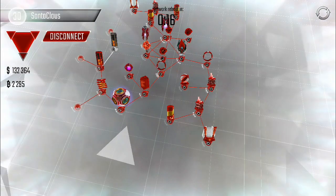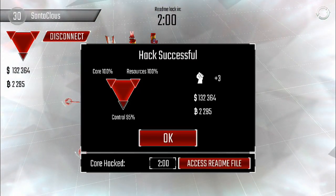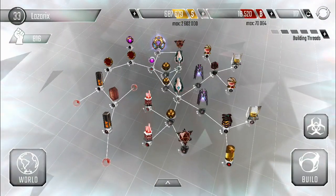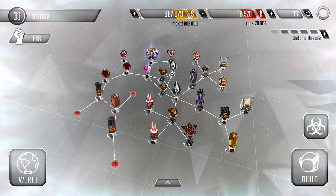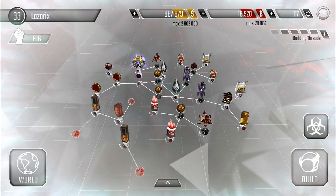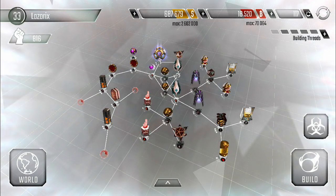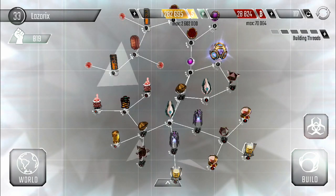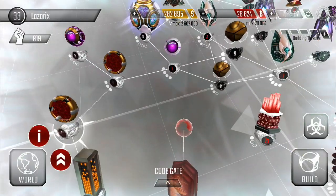Now I don't have to worry about it accidentally deleting one of my programs on the node and losing a whole bunch of B-Coins because of it. I kind of like that neat little change. So we're going to keep going — I need about 200,000 more and we'll be able to upgrade our code gates. That's what I've decided to upgrade.